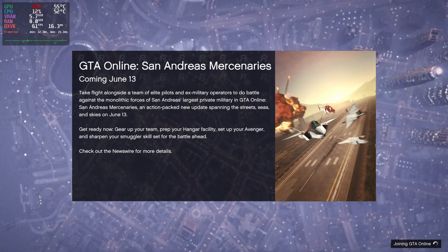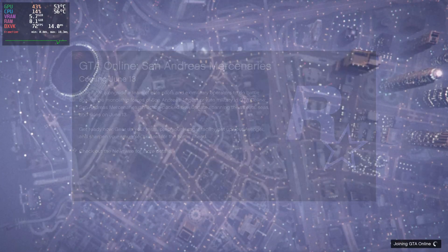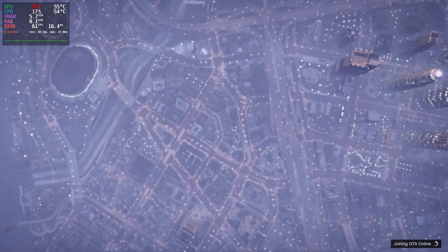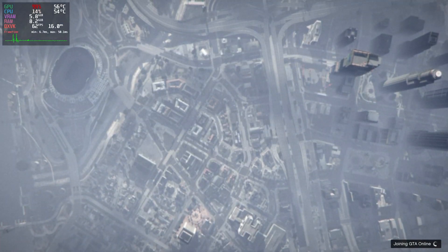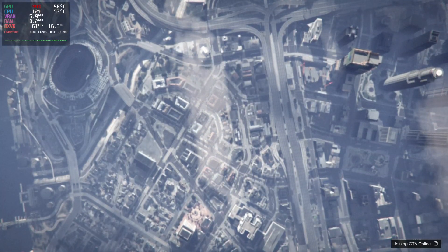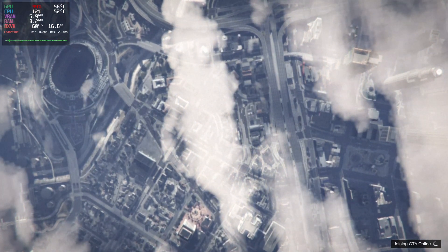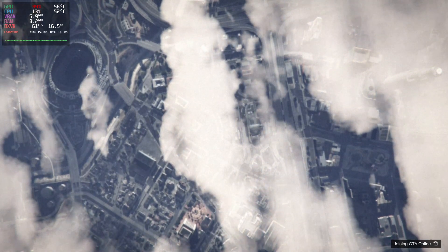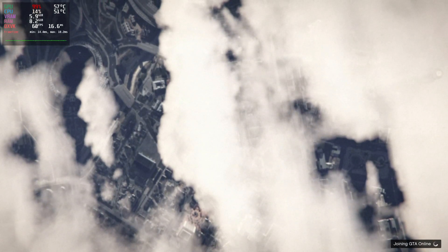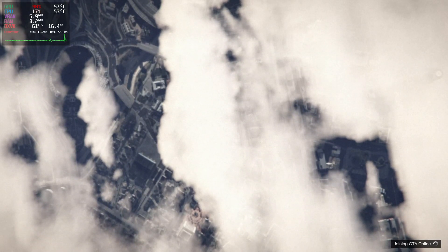Pay close attention to the frame rates because they're going to be pretty low, I think — though I don't know that for sure. Also, we're using the vanilla Debian kernel so you can see the difference in real time. Normally I'm on the XanMod kernel, which I installed fairly recently. But today I wanted to show vanilla performance improvements. The RAM usage might change too — we'll find out.